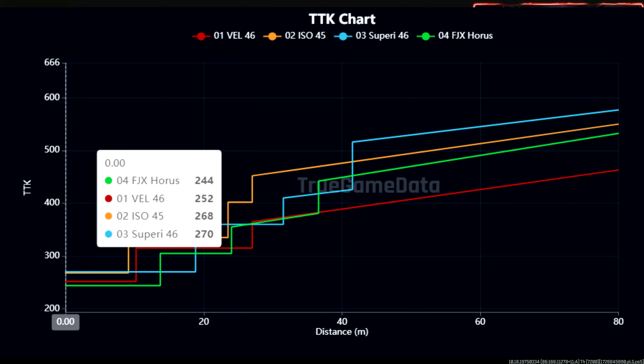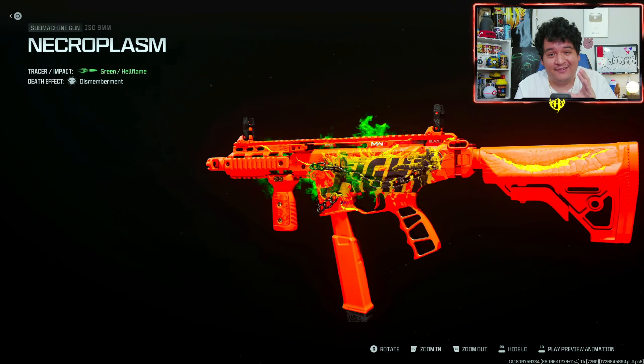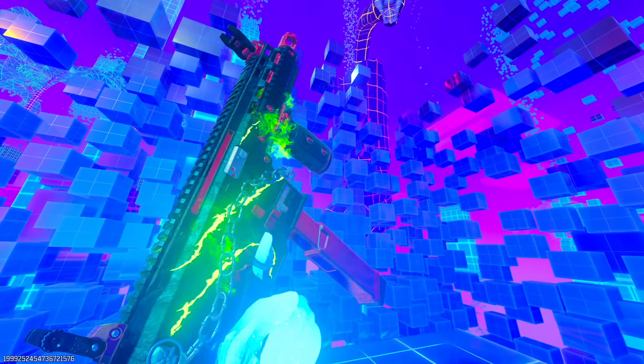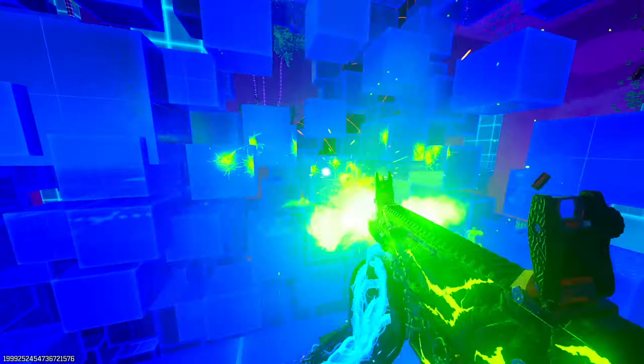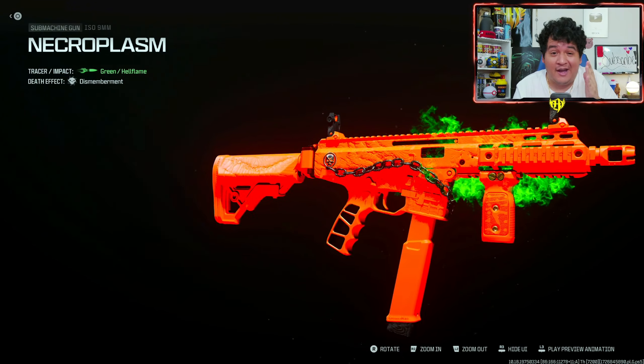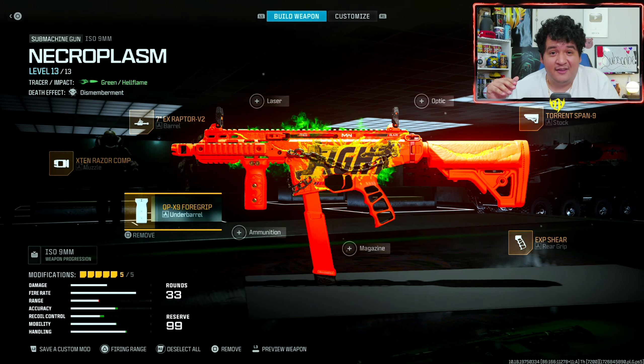In summary, if you guys want to know what happened, thanks to Exclusive Ace's chart here, you can see that it now has a 240 millisecond time to kill up to 10 meters, which is ridiculously fast. For context, this is pretty much the third fastest killing SMG in the game, or even the second fastest, next to the WSP Swarm and the Static HV. But the Static HV is only faster when you hit that one headshot. So honestly, this ISO 9 millimeter clears the VEL 46, the Superi, and various other SMGs including even the Horus, as you can see from this time to kill chart.